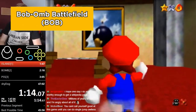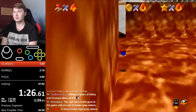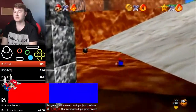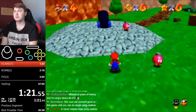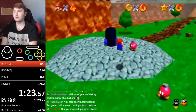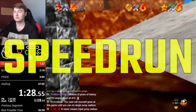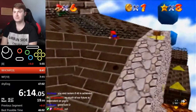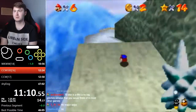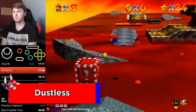The first level is Bob-omb Battlefield. The fastest way to accelerate to top speed is with a long jump. Once that's done, the fastest way to get around is with dives and rollouts. When Mario lands on the ground after a dive, he starts sliding on his stomach — the longer he slides, the more speed he loses. So instead you can press A or B to roll out of the dive. If you roll out on the first frame when you land, Mario won't kick up any dust or lose any speed. This is known as dustless.